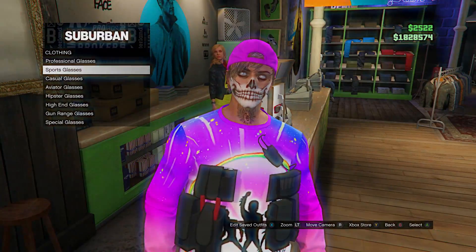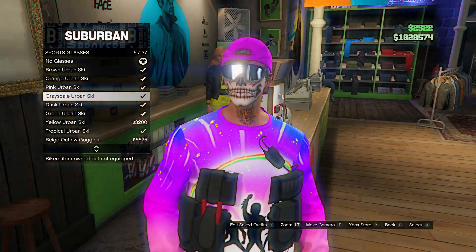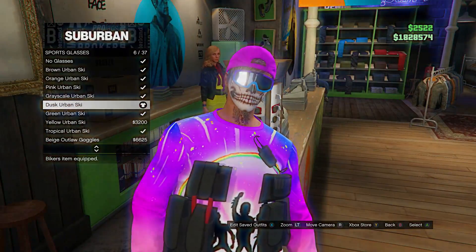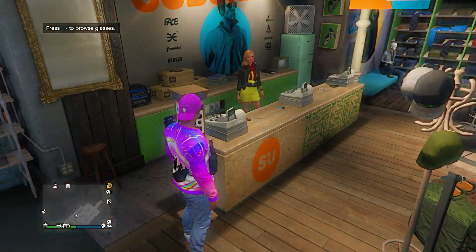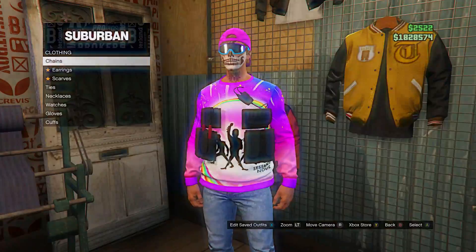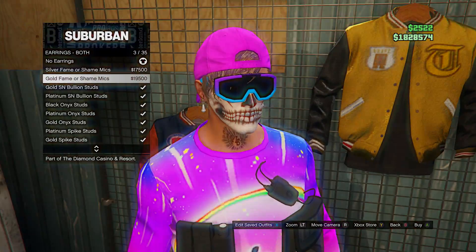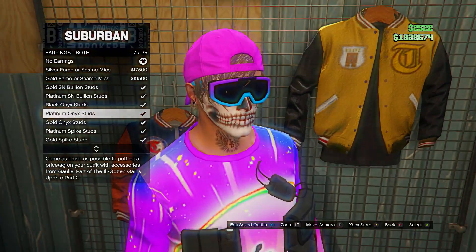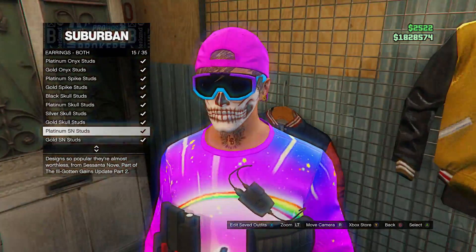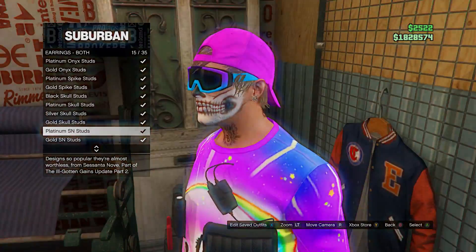For glasses, go to sports glasses, scroll, and select these blue and purple ones. For accessories, for the earrings I decided to put on these NS diamond earrings — you can put these on if you want, I just added them for the outfit.